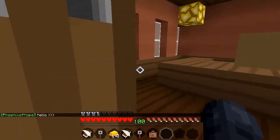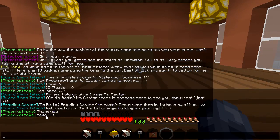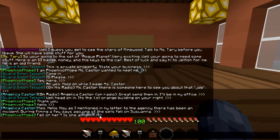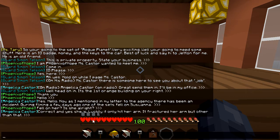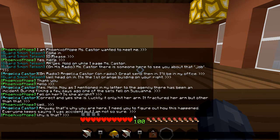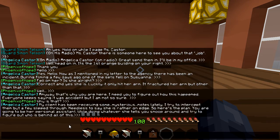Hello — now as I mentioned in my letter to the agency, there has been an incident during filming a few days ago. One of the sets fell on Susanna. Fell on her — is she all right? Yes, she is — luckily it only fractured her arm, but other than that she's okay. Anyway, that's why you are here. I need you to figure out how this happened. Everyone keeps saying it was an accident, but I'm not so sure. Why is that? My client has been receiving some mysterious notes lately.